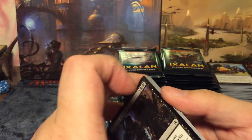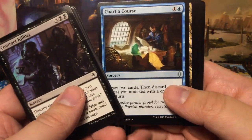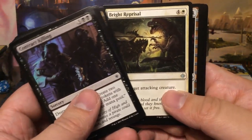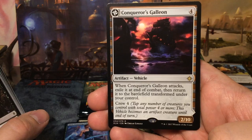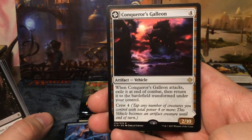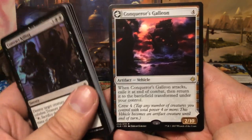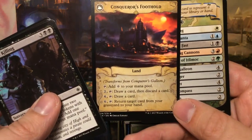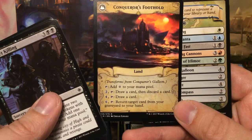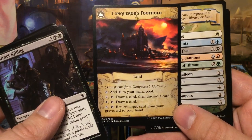I'm already very happy with the box — I got a Jace! Chart a Course, Field of Ruin, Bright Reprisal, and we get Conqueror's Galleon — nice, I didn't have this one yet. Four-mana artifact vehicle 2/10 that crews for four. When it attacks, exile it at end of combat then return it transformed — becoming Conqueror's Foothold, which can tap for mana, pay two to draw and discard, tap for four to draw a card, or tap for six to return a creature from graveyard to hand.